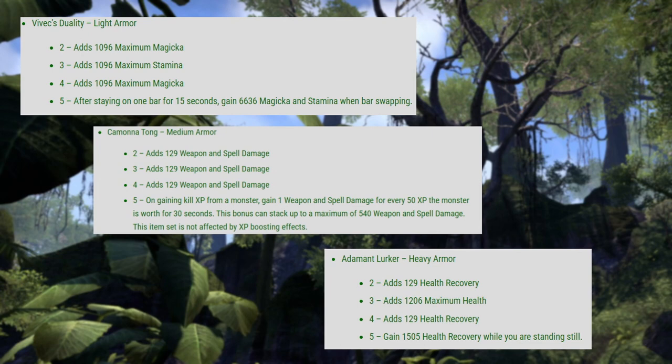It is kind of an interesting set — if you have a long rotation, if you're using a two bar rotation with a long rotation, that would not be bad to get that magic and stamina back. But if you're bar swapping quite often, you're not going to gain anything from this because you're not going to have 15 seconds before you swap. So like I said, these are not as impressive as some of the other ones we've had, but this could still be usable.